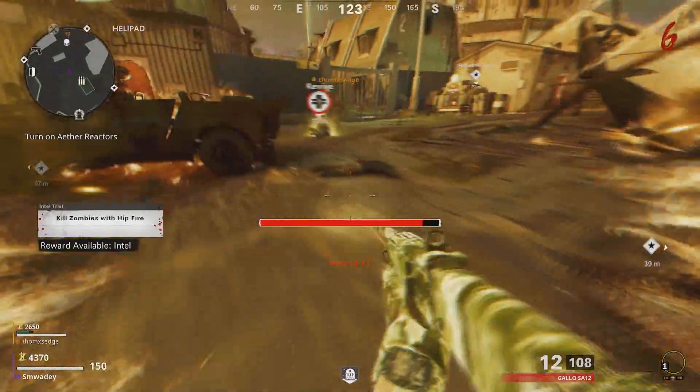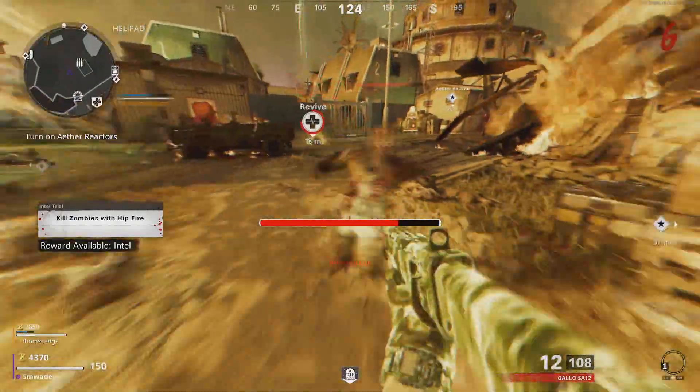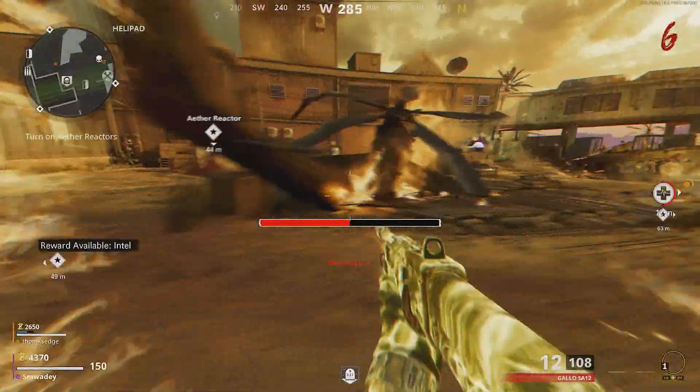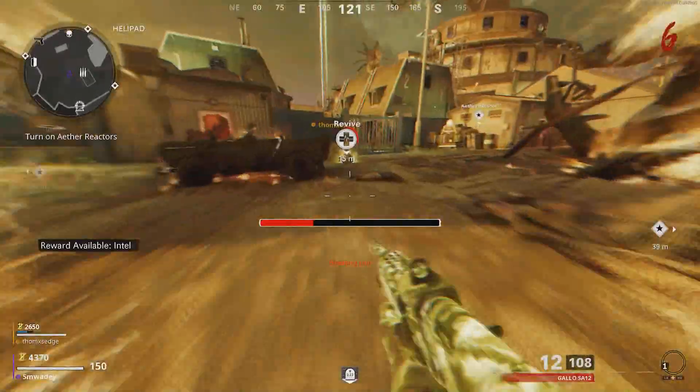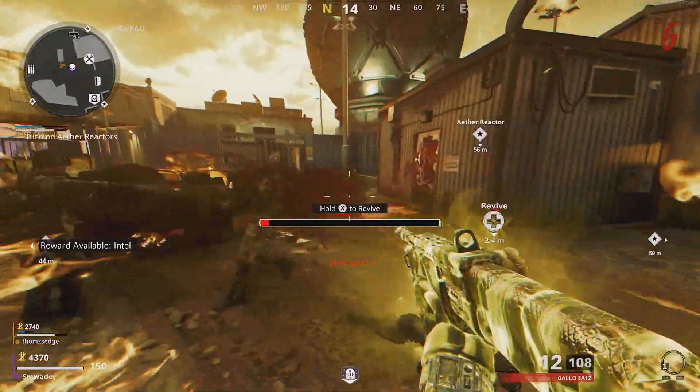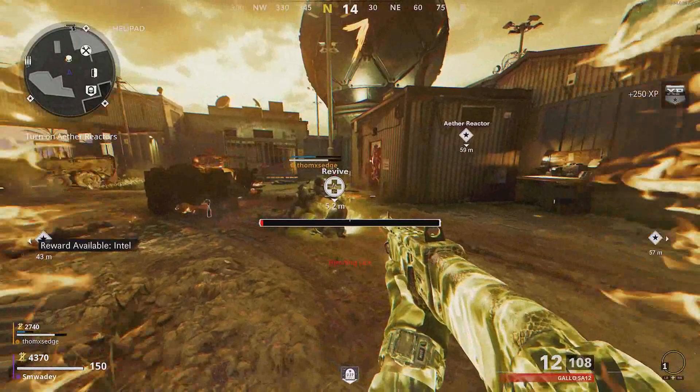Let's move on to the god mode glitch. This glitch is on 5AC and it's dead easy to do — it just needs a lot of timing. First of all, you need a teammate and you need tombstone. From here, you then want to down yourself and enter tombstone shadow. You then want to wait for the black bar — basically the red bar — to go all the way down to nothing.